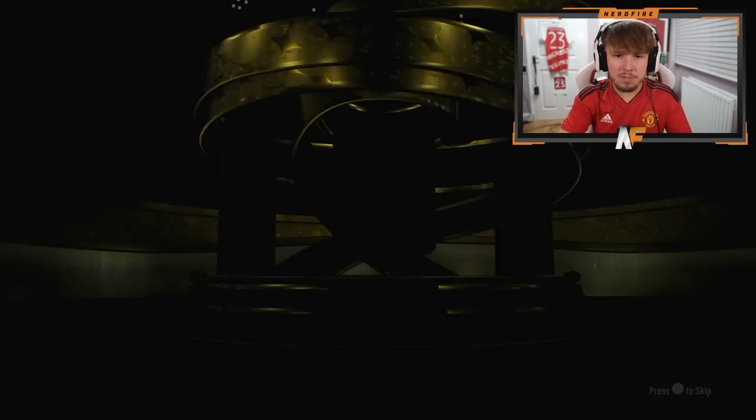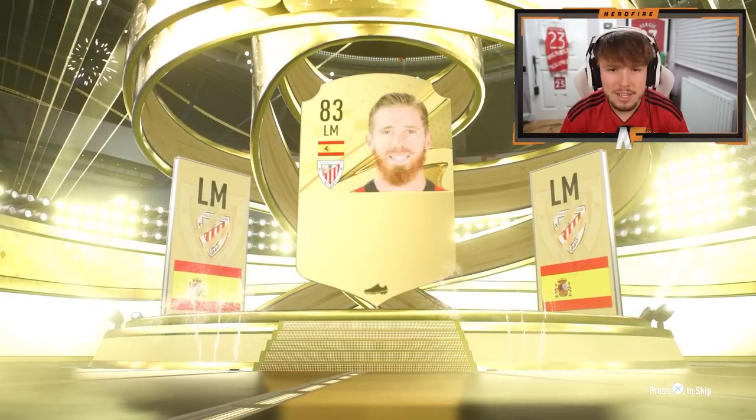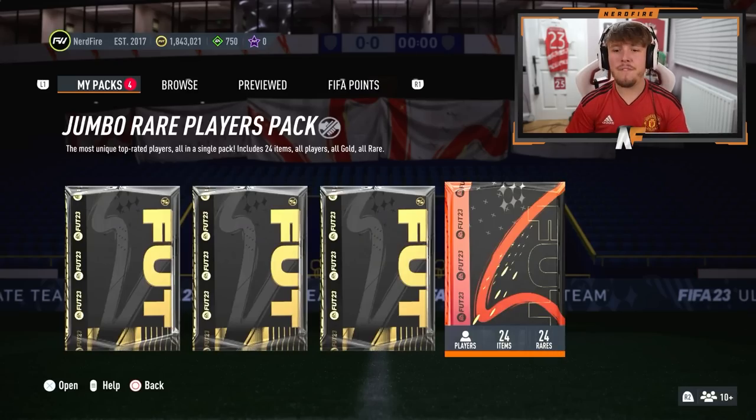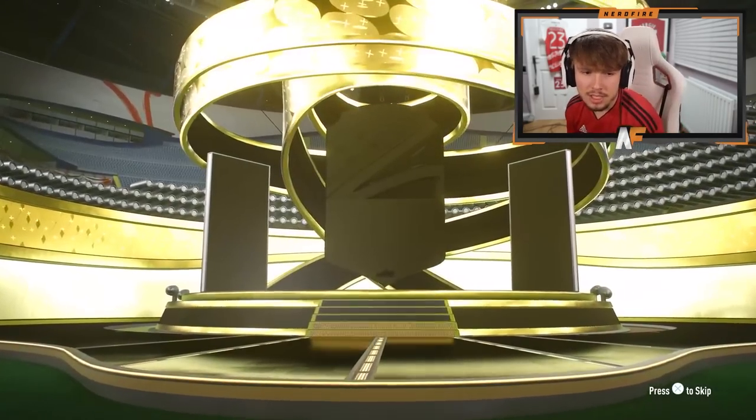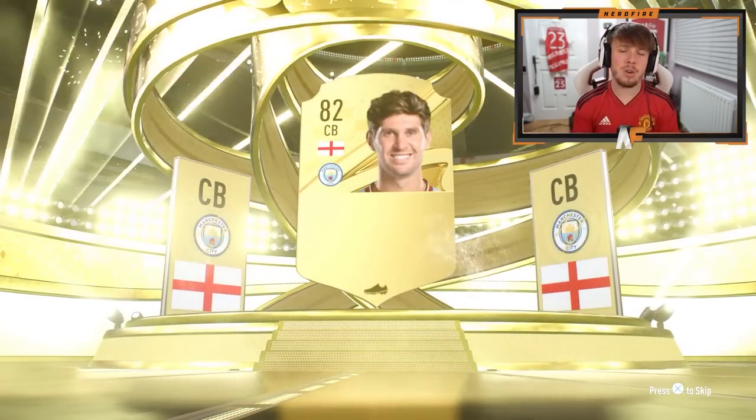100K packs now. Both of these are untradeable, but just give us a Trophy Titan — that's all we want to see. First one: I need fodder as well. Spanish left mid, 84. How has 84 been our best pull so far? My final 100K pack before we go through the 83 times 15s. Can we get an 86 or above maybe? No — they were terrible. I hope the 83 times 15s are a bit better than that.